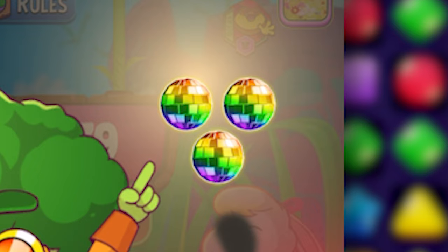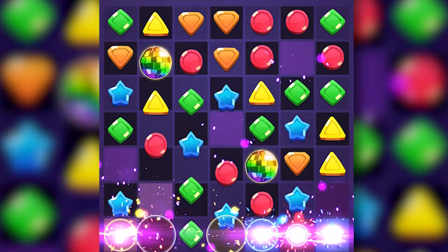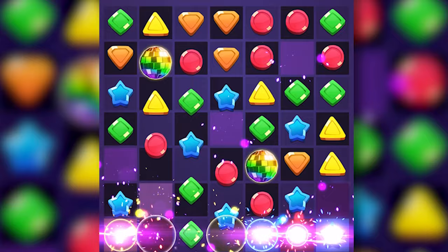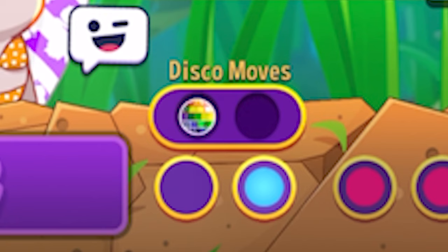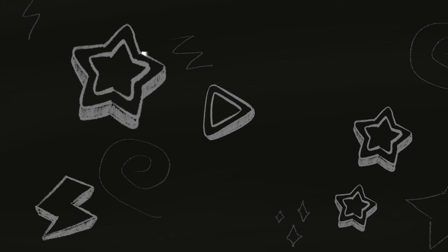Brocco Boogie throws out three disco balls initially, and you can use these on anything around it. What it will do is get rid of every color when it's used on that chosen shape. This is great to remove so many colors to help you get your blues for constant disco balls. If you use Brocco Boogie again in the same round, you'll get two disco balls instead of three.